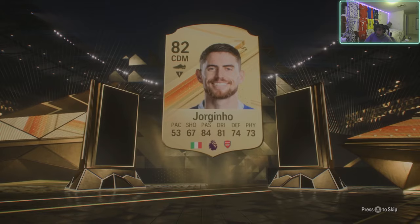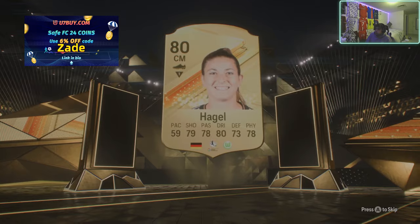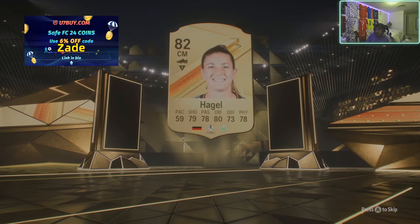You know, this is a terrible start. Terrible, terrible start. If you need FC24 coins, check U7 by code Zade for six percent off.